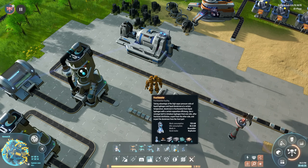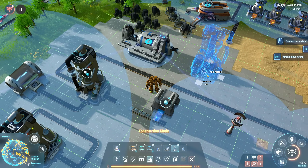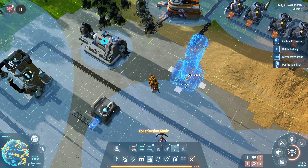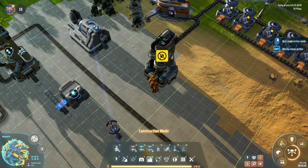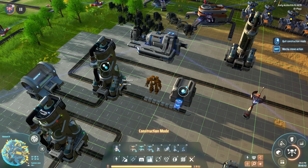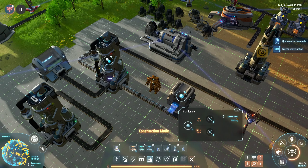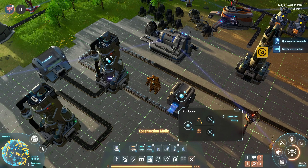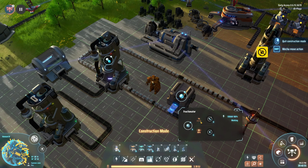First, we have the fractionator, which costs just steel, stone, glass, and some processors. When we pop these down, they have an input and output, and a second output. So what we need to do is actually pass hydrogen through the system, and the Deuterium will come out the front. The catch with these guys is they use 720 kilowatts of power for a 1% chance of Deuterium. So you have to really build a number of these or get them up and running very early on.